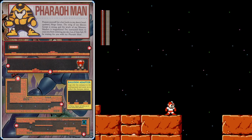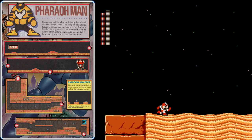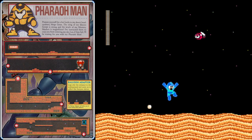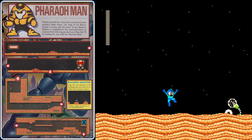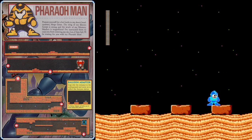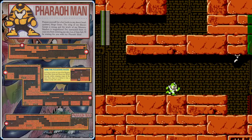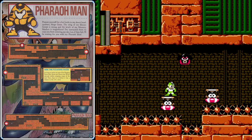Use the Rush Coil to get over this gap — it's possible without it, but you'll definitely get enough air if you use him. That will bring you to the hidden section on the right. At the end of it, we're going to find the Balloon Adapter, which works a lot like platform number one from Mega Man 2. It will create platforms you can jump onto that slowly move upwards. This will be very handy, especially in the Castle stages later. Collecting the Balloon Adapter will actually move you forward in Pharaoh Man's stage and skip past where an energy tank was hidden, but we'll have plenty of opportunities to find energy tanks later.